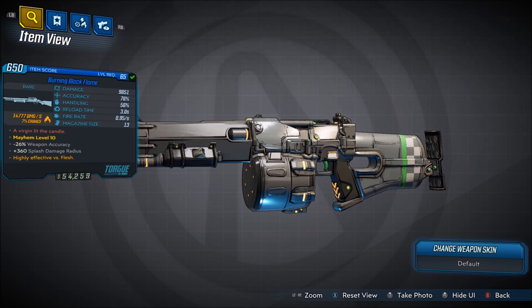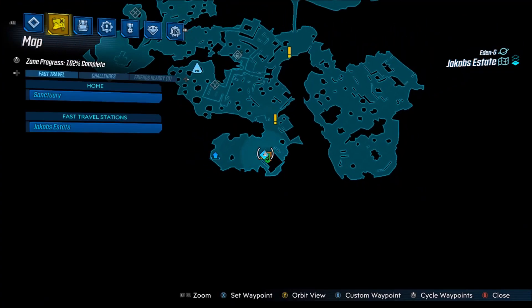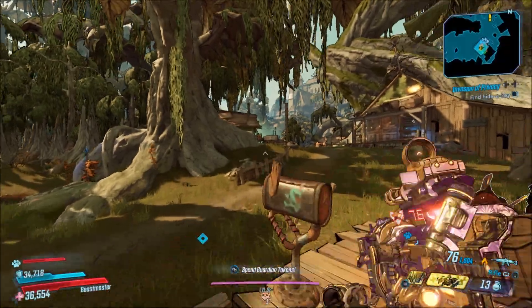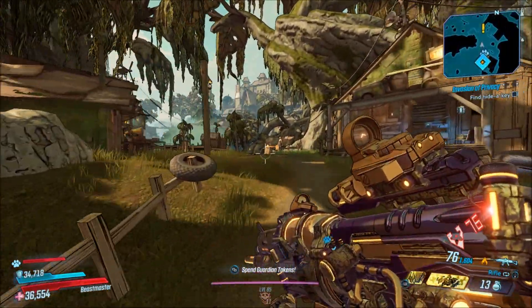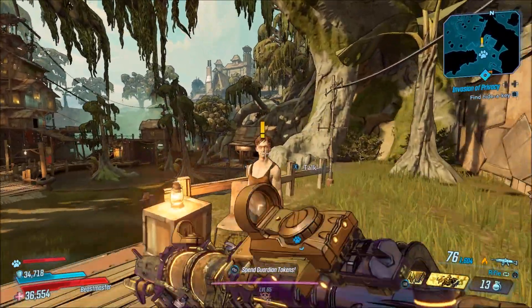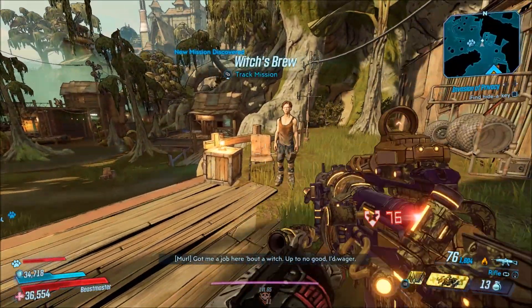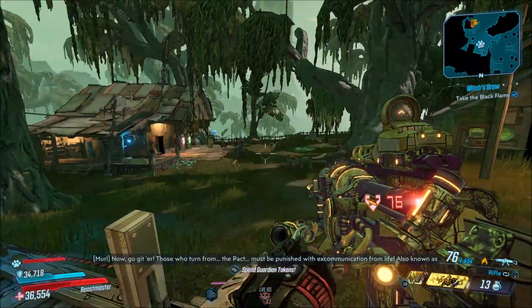Now in order to get this weapon you're going to want to fast travel to the Jacob's Estate right here where I'm at on the map and follow where I go. It's actually very close to spawn where we're heading to. We're going to pick up a mission called Witch's Brew and you are going to want to do this quest until you get close to the end, and this guy will actually hand you the Black Flame.